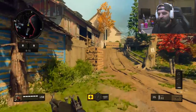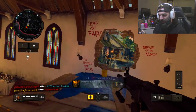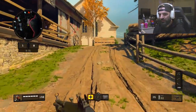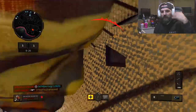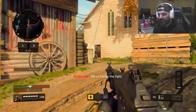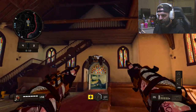Moving on to Black Ops 4. I just want to point out — it's really weird how ever since Black Ops 3 the quick draw attachment hasn't felt the same. In Black Ops 3 and Infinite Warfare, quick draw felt really snappy — you'd run, ADS, and it was boom, quick. Now it just doesn't feel like that anymore.